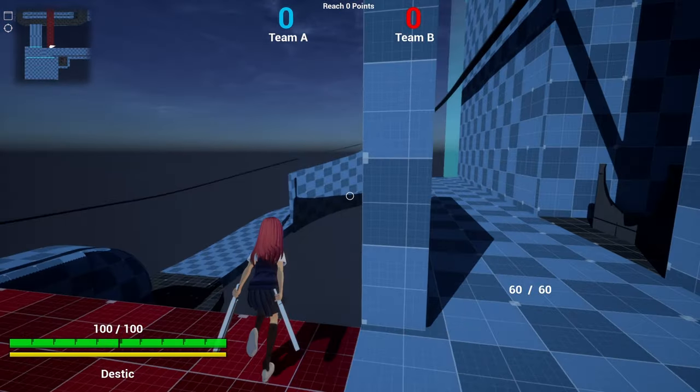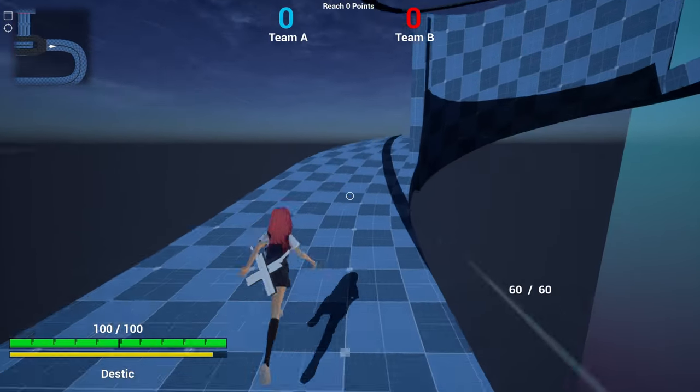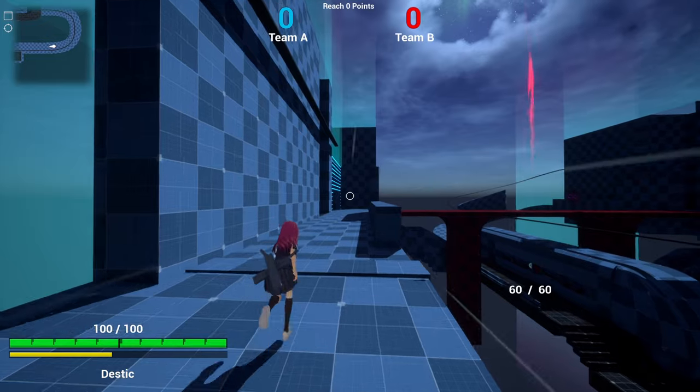Another addition that will grow and have more impact in the future is the spring bone plugin from pafuhana1213 — I hope I said that right. With this I can make clothes and hair move slightly so they don't seem so stiff anymore. It especially comes through when doing quick moves such as dodges or wall jumps. The link will also be in the description.